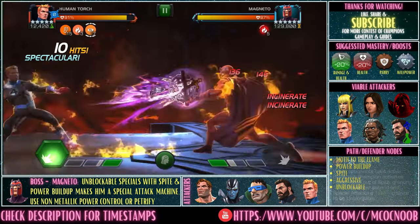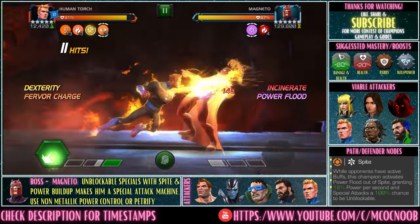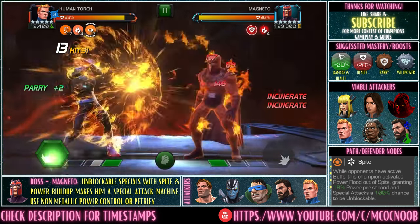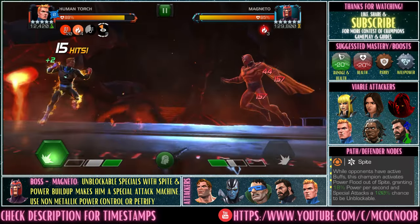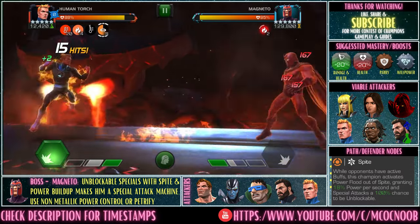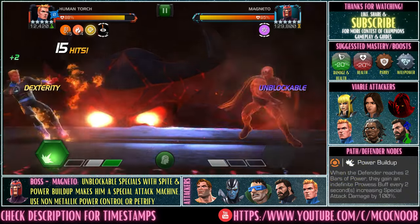Now for the Magneto boss fight mechanics: whenever you hit the opponent with a basic attack, you get a charge called Fervor. If you use a special attack, you reduce 10 Fervor charges; if you use a basic attack, you add 10 Fervor charges. You need to always be above 10 Fervor when you use a special attack to avoid Degen equal to 50% of the defender's attack rating.